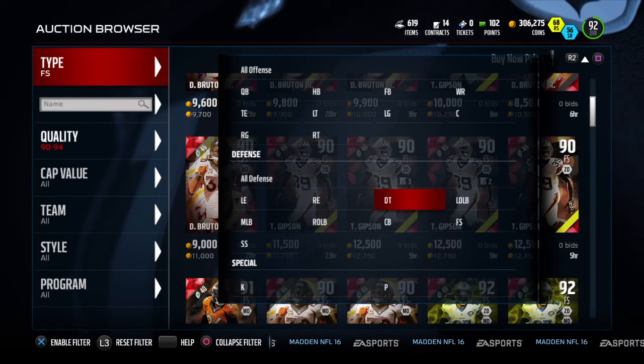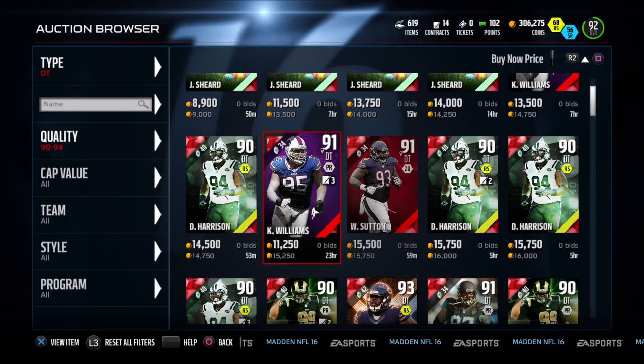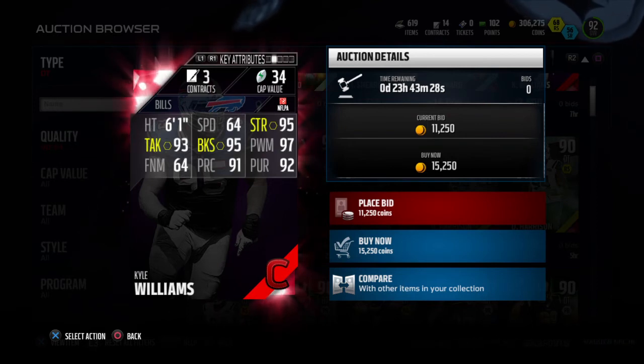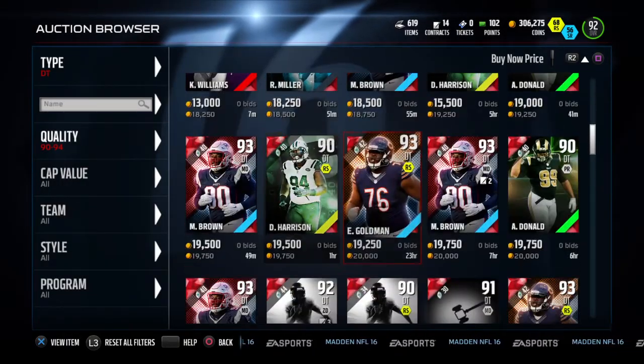We're gonna do the last one — defensive tackle. Kevin Williams right here is a beast card. He's a really good nose tackle, bulldozing through the offensive line to get you that sack. He's got 95 strength, 95 block shed, 97 power move, 91 play rec, 92 pursuit, and 93 tackle — he's got everything you want in a nose tackle. Of course he doesn't have speed, but he just powers through the center and gets you that sack, stopping the running back from gaining yards. I think he's the best defensive tackle for under 20k at the moment.